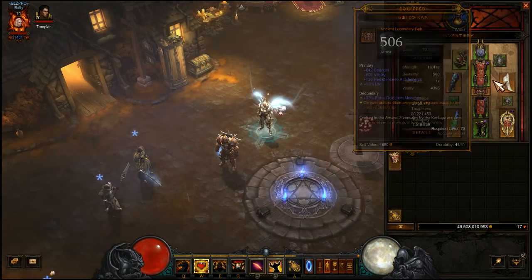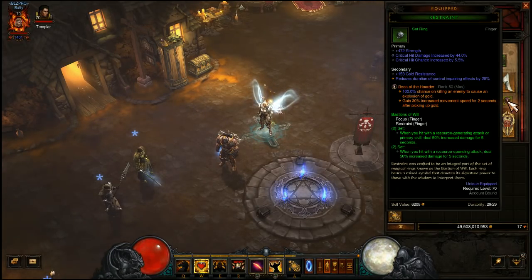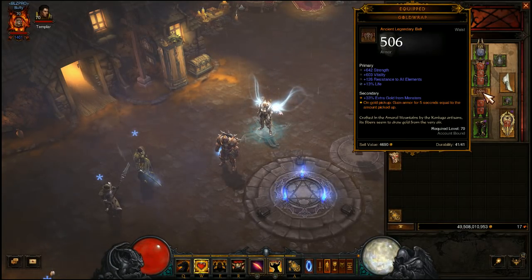We're really trying to index on speed here. With the high proc coefficient of Condemn you get a ton of uptime on Wreath of Lightning, activating that second part of the gem — while under its effect you gain 25% increased movement speed — which helps you move through bounties faster. With Boon of the Hoarder at max rank there's a 100% chance to get gold from killing enemies, and the secondary effect gives you 30% increased movement speed for two seconds after picking up gold. You'll always be killing things and picking up gold in bounties.